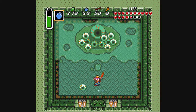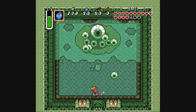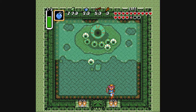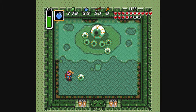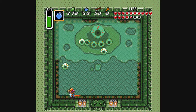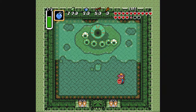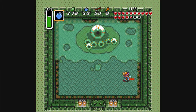Usually he uses the lightning at a fairly constant interval. Usually you can dodge it just by staying kind of far to one of the left or right sides of the room. You can tell when he's about to use the lightning when he kind of sticks the eyeball out of the goo. That was close.